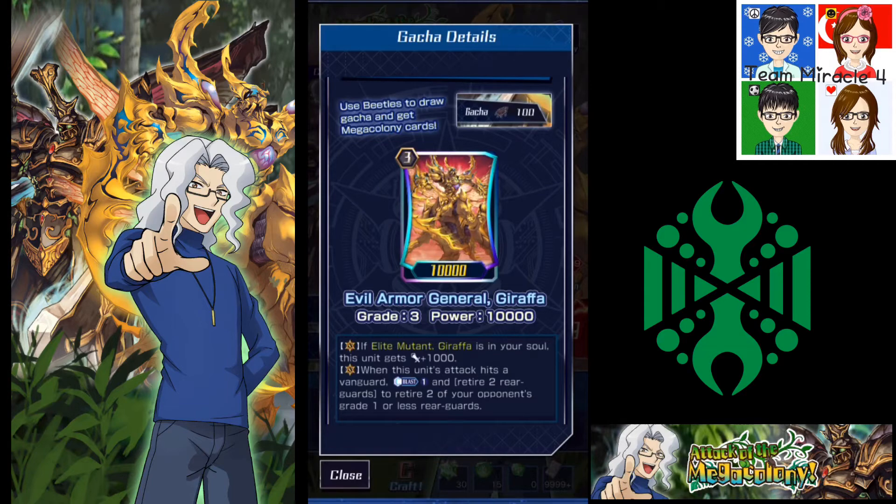Paralyze means preventing a unit from standing. In Vanguard Zero, paralyze has been buffed — it also prevents units from moving up and down, and certain stand effects may not work on paralyzed units. For example, if you're playing Over Grappler and trying to stand units with effects, that may not work. If true, Mega Colony would be a great counter for re-standing decks. It can also counter Aqua Force if they can't replace re-standing cards like Diamantes and Basil, preventing them from hitting their fourth attack per turn.